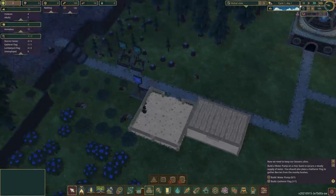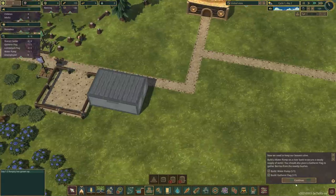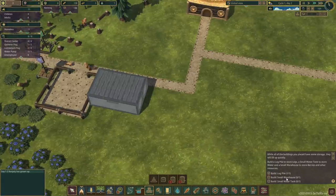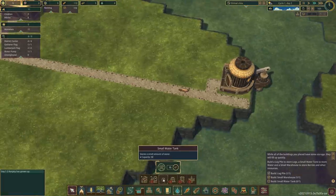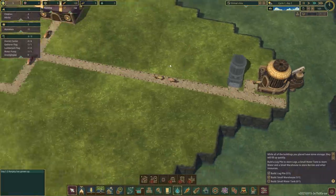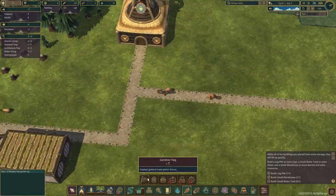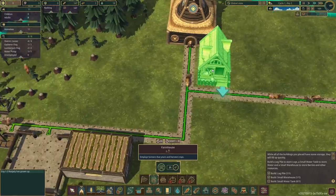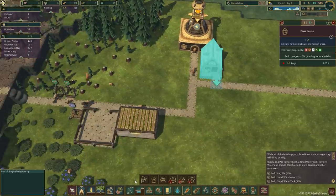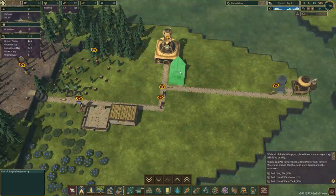We need 15 logs to get that built. Let's speed things up. We'll build a small water tank and put in a farmhouse — I'll designate that as high priority. Get that done ASAP! We need to build up our food stocks because a drought is coming in the dry season.